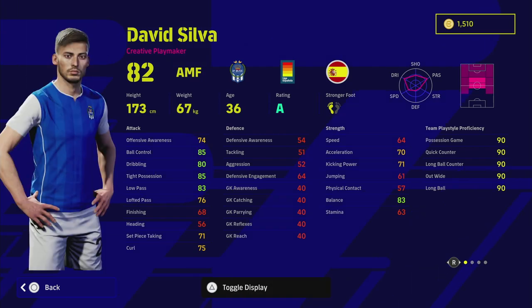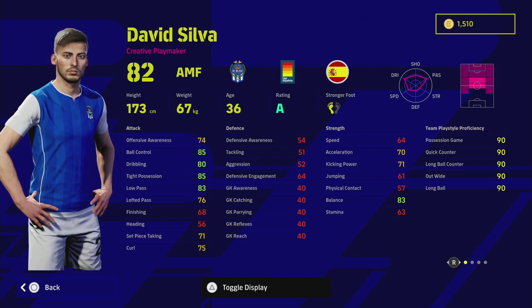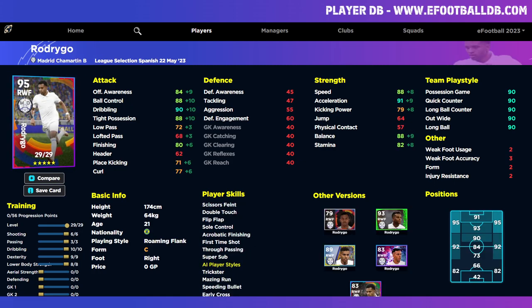We also have David Silva who I still rate as a really good player because of his unwavering form, his A rating, and of course the important player skills including one touch pass, weighted pass, outside curler, low lofted pass, and heel trick. Creative playmaker is a very unusual and unique play style - you don't see it that often from players that are this good on the ball. When you train him up you can get him to like a 93 with ball control, dribbling, tight possession, low pass, and balance all into the high 80s to low 90s with acceleration around 82 with the boost.